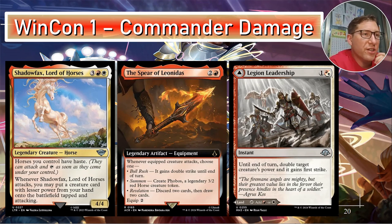Win con number one: commander damage. Shadowfax is already a 4/4 — not a bad start. We have plenty of anthems and +1/+1 counters. Spear of Leonidas can give double strike, making commander damage much easier — 21 commander damage knocks anyone out. An anthem giving +2 attack makes him a 6/6, double strike is 12. Legion's Leadership until end of turn doubles a target creature's power and gives first strike — so starting at 6, double strike is 12, Legion's Leadership plus double strike is 24: a one-shot.